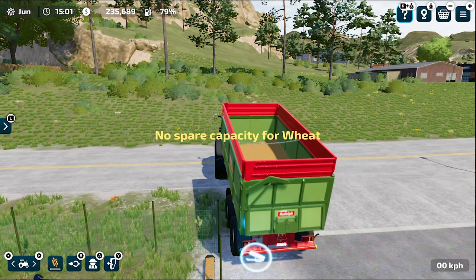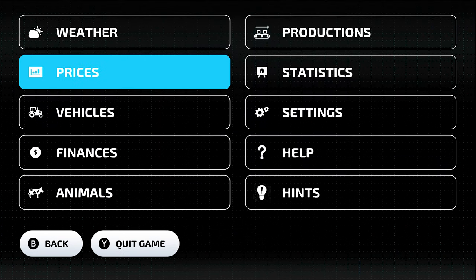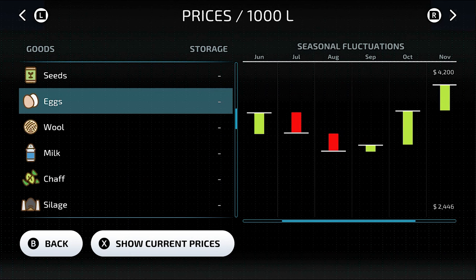Once you unload your wheat and the chicken trough is full — you can see it's full — their production will start immediately. Make sure you have a decent ratio of chickens and roosters.